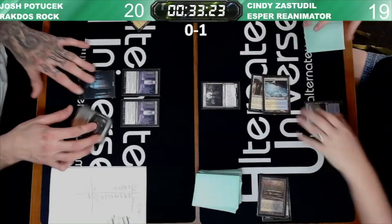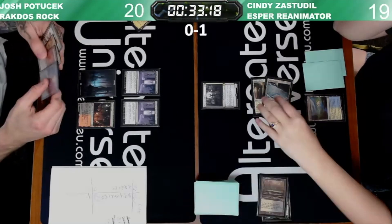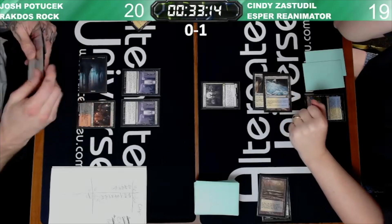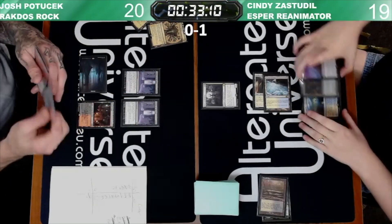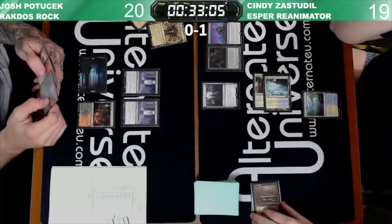Priest of Felwrights coming down, going to pass. Hopefully. I guess we're on the plan of Priest beatdown, but something tells me Josh is going to find a creature or a removal spell before the Priest connects ten times.